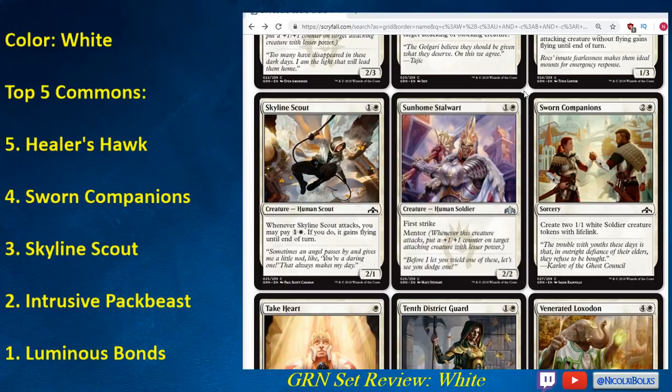Sworn Companions I put at number four white common. There are enough Convoke synergies that making two bodies for one card is going to be nice. It also works well with Mentor because the creatures have Lifelink — so even suiciding one in is a two-point life swing, and if you're able to connect, you can make your 1/1 into a 2/2 thanks to Mentor and get in with a 2/2 Lifelinking creature. Making two bodies for one card is also good on defense and can make chump blockers. Depending on your deck, you could take it even sooner — if you have expensive Convoke cards that are massive creatures, you take Sworn Companions higher because making two bodies on turn three is a really nice way to get those out efficiently.